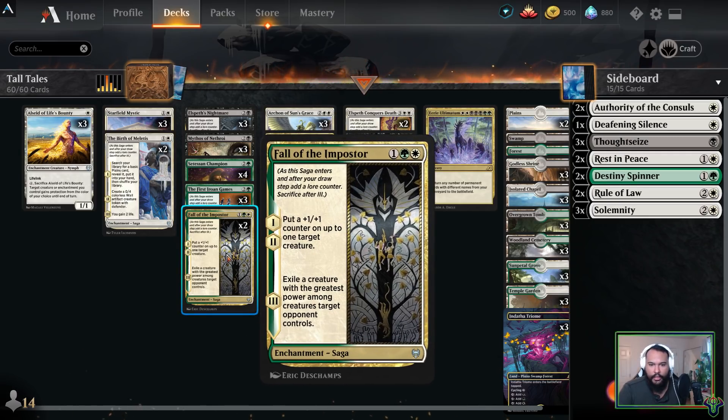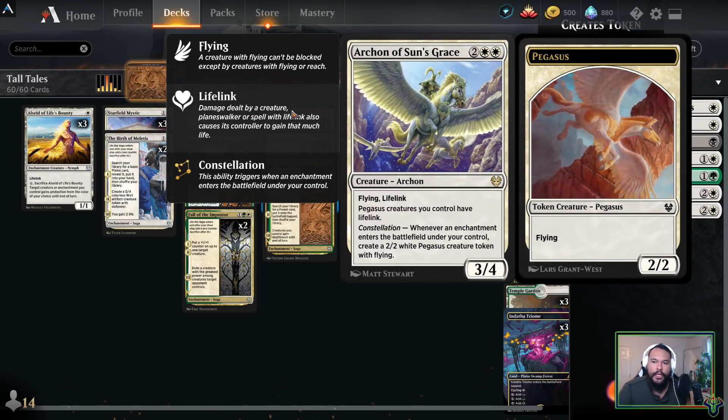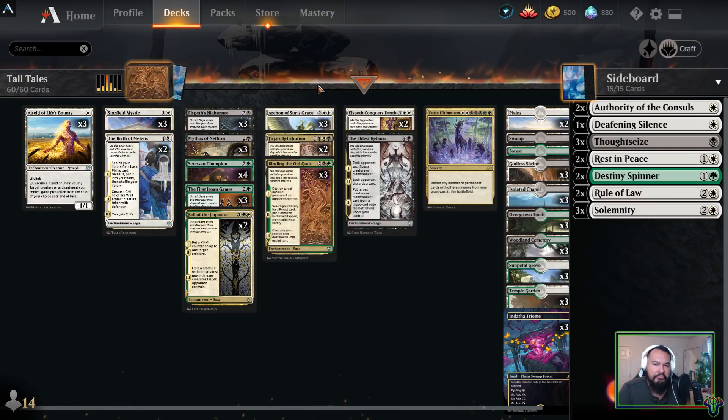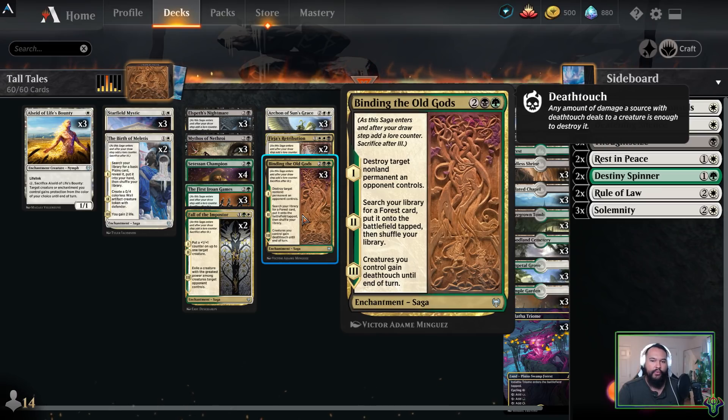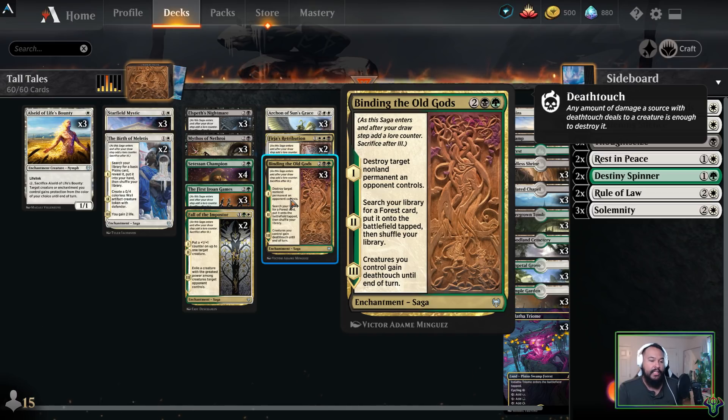Three First Iroan Games makes Setessan Champion bigger, and if she's still around or something has taken her place, we can draw two cards — very important in this deck. The gold token is inconsequential. Two Fall of the Impostor — I didn't get a chance to use this. Making our creatures bigger is probably nice, but mainly what I like is the delayed exile. Because I know Ulamog can be running around, I figured I wanted something that exiled, in addition to Conqueror's Death. Three Archon of Sun's Grace — it's like a Setessan Champion, except it doesn't add to my hand, it just adds to my board. We can gain life with it, which is quite nice.